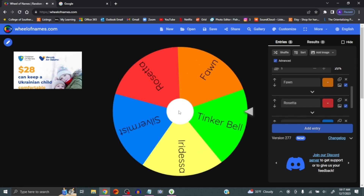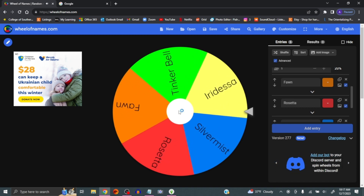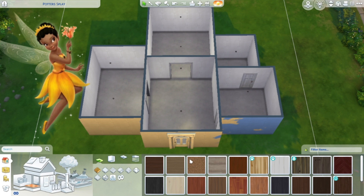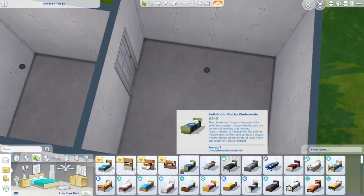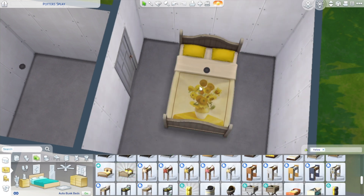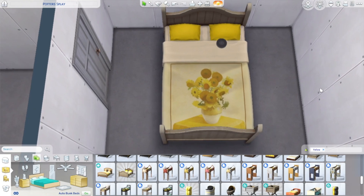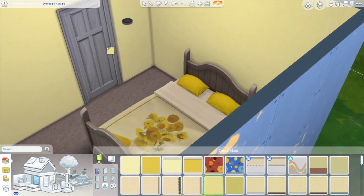It landed on Iridesa — she's yellow. I'll show a picture of her right here and that's basically what we're gonna base the room off of. So let's start with our bedroom. I got a new bed since I downloaded the Tiny Living pack. We're gonna sort this by colors and obviously go for a yellow bed. This bed is the cutest yellow bed in the game in my opinion. I think we're just gonna stick with a basic yellow color but deck it out with some paintings and everything.